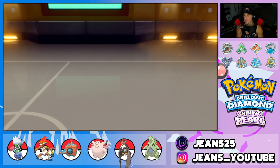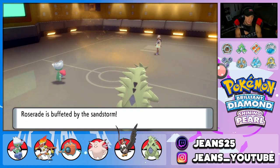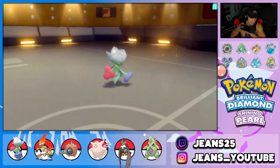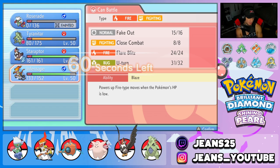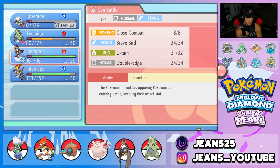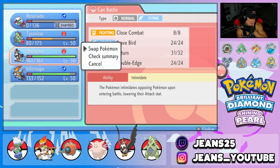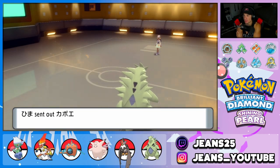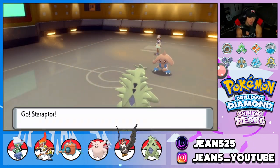Roserade dies to Hail, which hurts. I'd rather bring in Infernape now to figure out this turn, or I can Intimidate with Staraptor. I have a lot of speed on the board. I think I'd rather Intimidate, then maybe U-Turn out for another Intimidate. His Infernape comes out. Intimidate is going to be great. Staraptor comes out, and his last Pokemon is Darkrai.